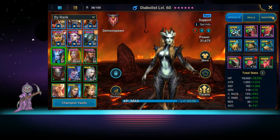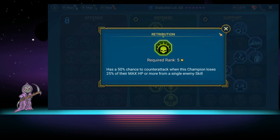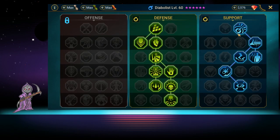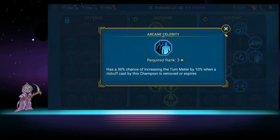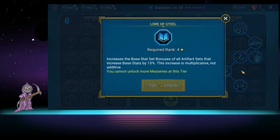For masteries we have a defensive side — things that increase healing, remove debuffs, counterattacks, and reduce damage. We want her to stay alive. There's a 50% chance to counterattack when a champion loses 25% of their max HP, and all the way down we have increasing chances of placing a stun from skills and artifacts, since we want to eventually put her in a stun set.